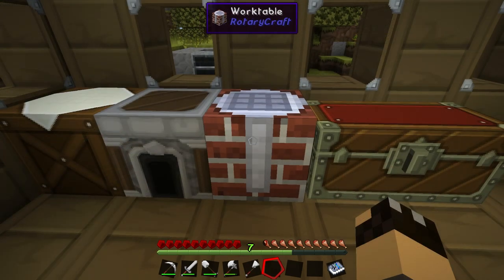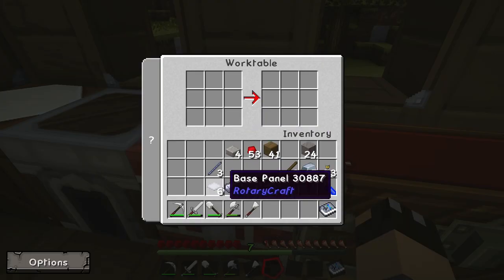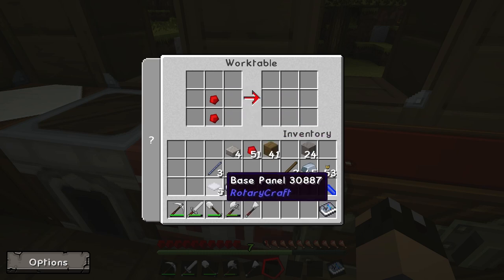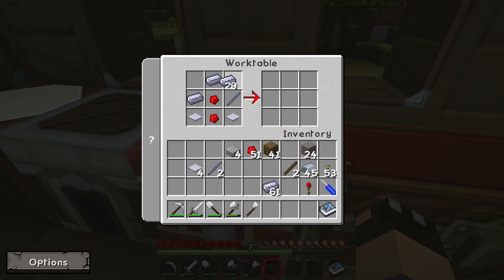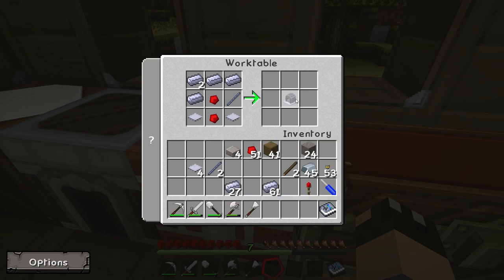Now we have all of the ingredients, we're going to go to the work table and put them together. I've made myself a few extra base panels and I'll show you the reason why. We need two redstone in the middle slot and the bottom slot, a base panel either side of the bottom piece of redstone, the shaft unit goes on the middle right slot, and then the rest of the slots are filled with the steel ingots. As you can see on the left-hand side we have the DC electric engine.